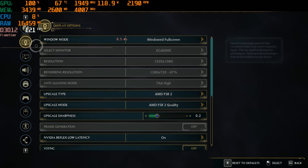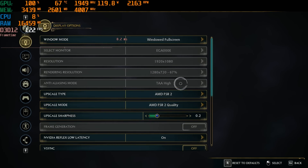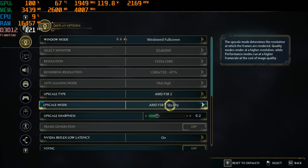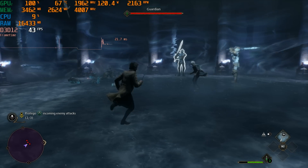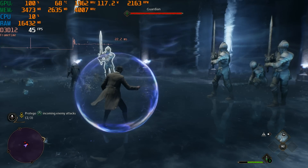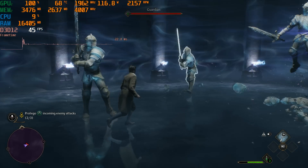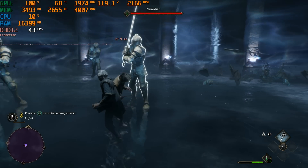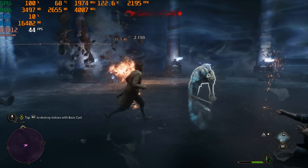Let's go with FSR 2 at the quality setting with graphics still at ultra for comparison. This renders the game at 720p and uses temporal data to output an image that looks a lot like native 1080p. FSR 2 at lower resolutions like this won't be identical to native — it will be fuzzier, especially in particle effects and characters in motion. But we're now at the ultra settings in the mid-40fps range, which feels a lot better than dipping into the 28fps we saw at native 1080p ultra.